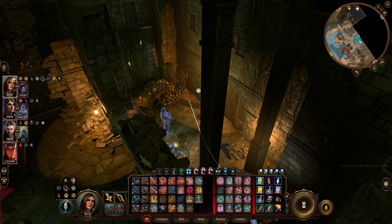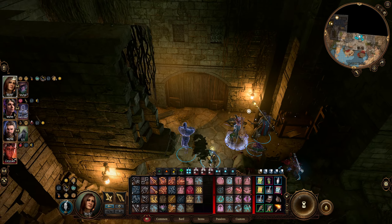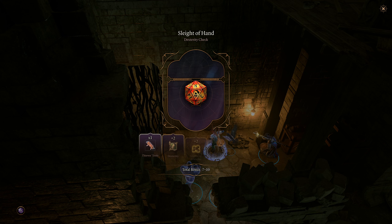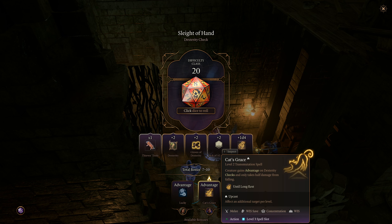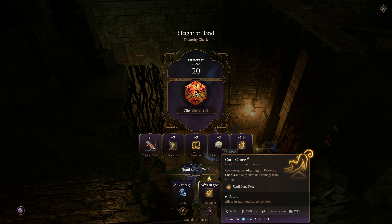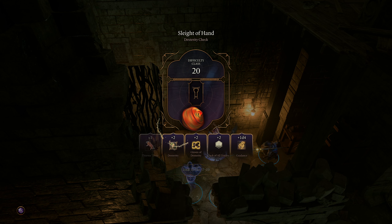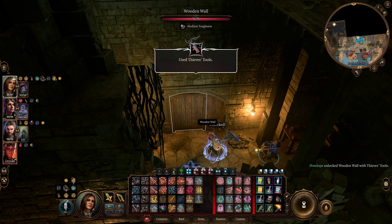What is this? Some kind of storeroom, maybe? DC 20 — that might be a little difficult. Should I get advantage from Shadowheart? Let's see if we pass this the first time. Oh, we did it! We didn't even need it. Good for us.